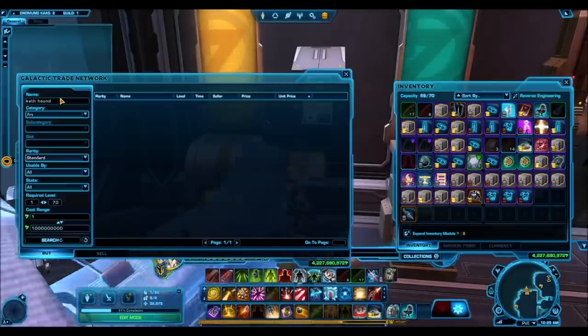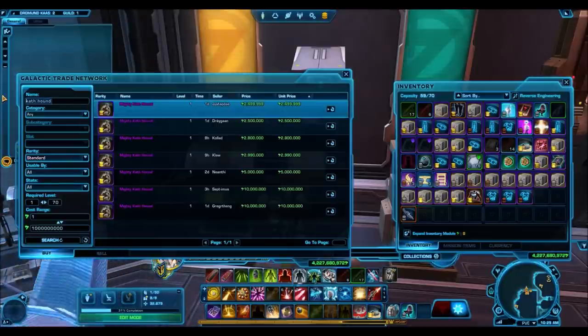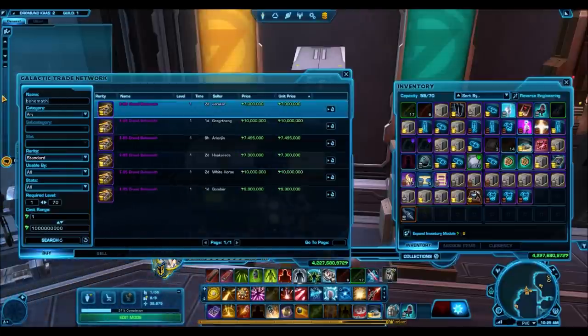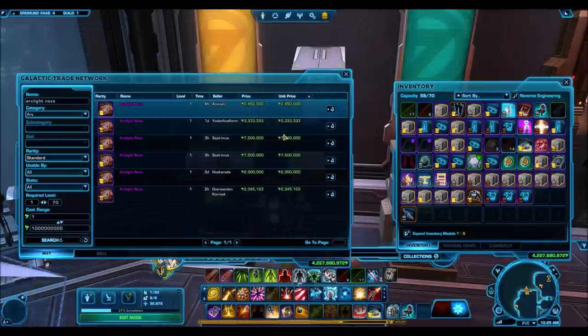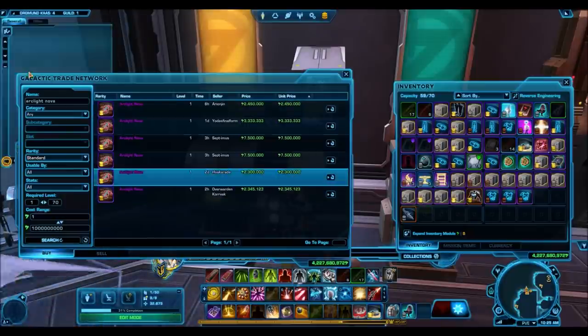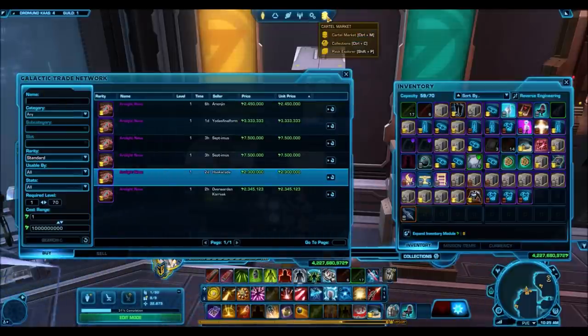I don't even think I'd make my credits back at that price, but if you did want to try for the platinum items, you could just buy a hypercrate for 20 million credits. That means you'd still have 15 million credits to spare. You should never buy this stuff straight off the cartel market. These gold mounts are actually going for okay prices. The tank is really expensive because it's such a new mount, but the Arclight Nova here is 2.3 million credits. So you could unlock all of the gold mounts for around 13 million credits.